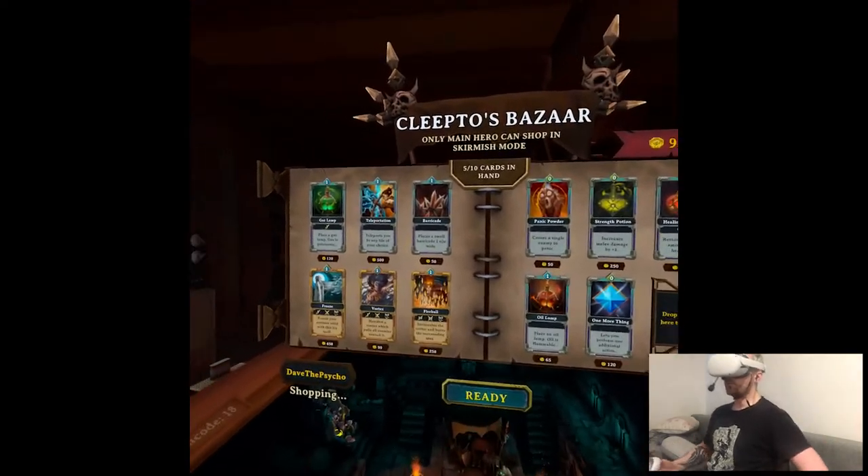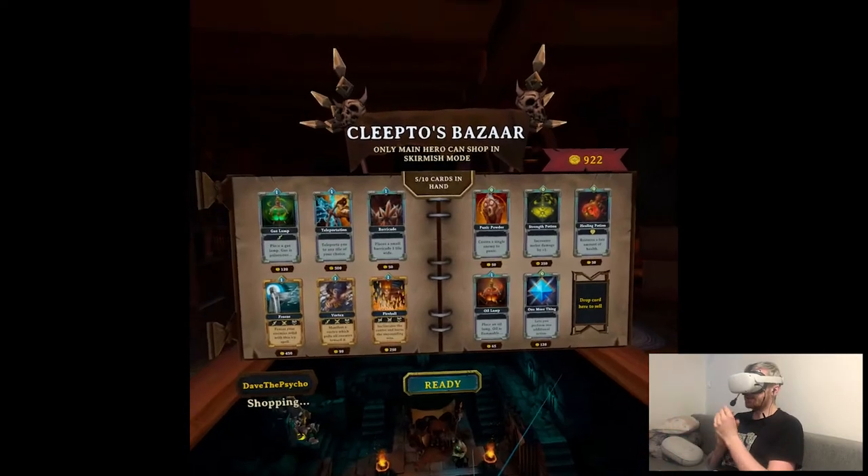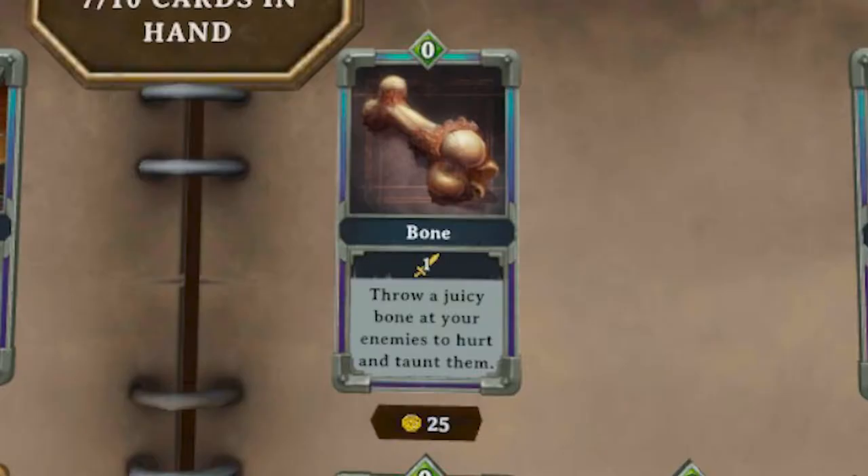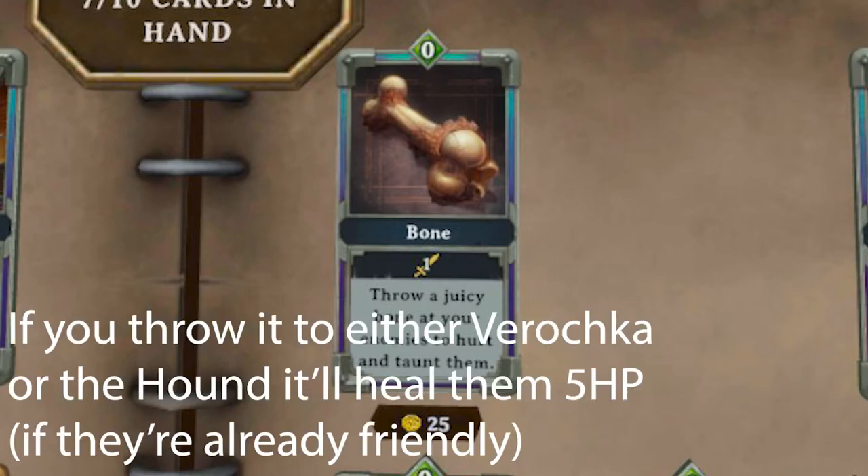I didn't get one card I wanted — it's called Bone, and there's an enemy called ghost hound or something like that, a zombie dog. You throw the bone to him and he becomes a friendly ally who fights for you in battles, instead of just doing one damage to some enemy.